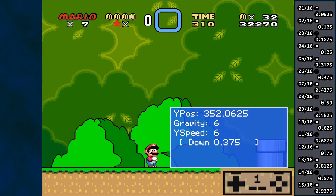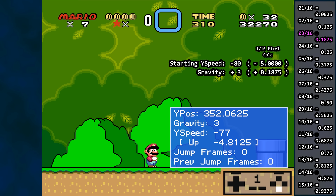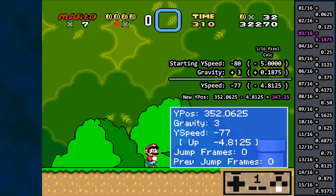Let's press and hold the B button to see what happens. Gravity is changed to 3, the default jumping gravity — and of course we know this is 1/16th times 3, or 0.1875 pixels per frame. Mario is assigned a Y speed of minus 80, giving us an upward velocity at the start of the jump, and that gravity constant is immediately applied to get minus 77, because gravity. So our takeoff velocity is 1/16th of a pixel times negative 77, giving us negative 4.8125 pixels per frame.